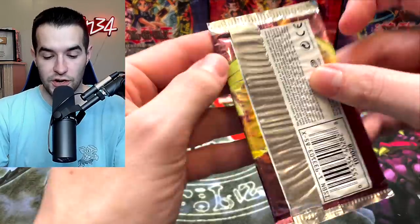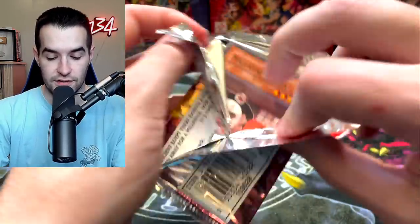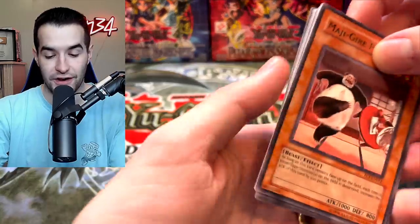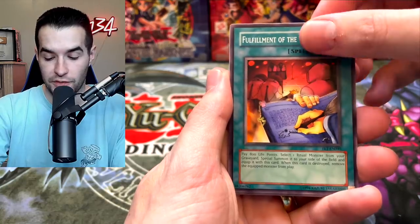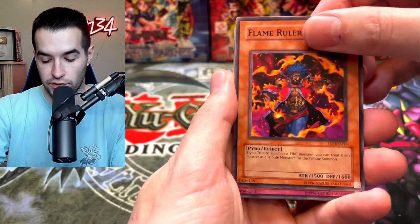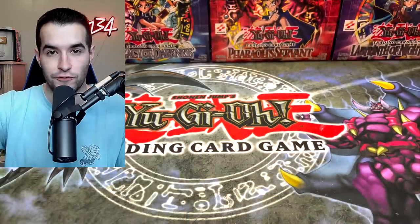Back to our Flaming Eternity packs — we still have so many. I didn't even realize how many this is. This era is very fun — we don't get to open it too much. We've got Panda, Ben Kai, First Contract, Flame Ruler, and for Ceasefire we get Catniped Kitty and Earth Hex-Sealed Fusion.